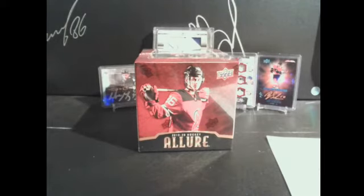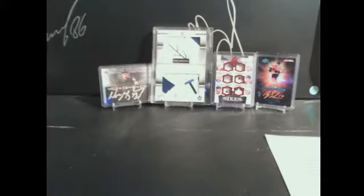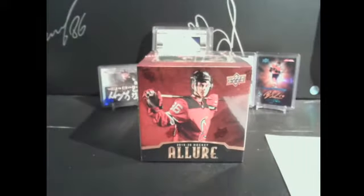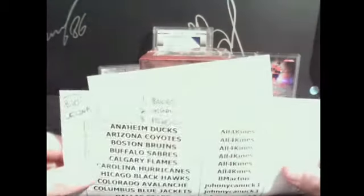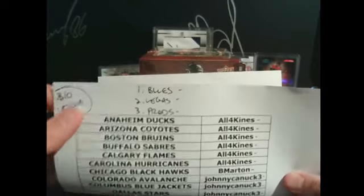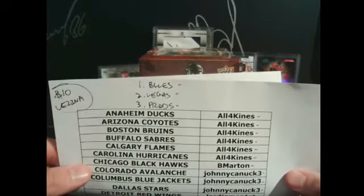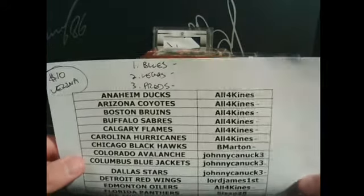Hey guys, Andrew from 643boxbreaks.com bringing you the auction of 1920 Allure, part of the auction series big number game. You can see four of the prizes in the background — there's another ten prizes to go along with this. This is box five of thirty, so you have lots of time to join in. We're gonna give away some sweet bonuses tonight: for the five box mixer we're giving away the Blues, the Vegas Golden Knights, and the Predators.